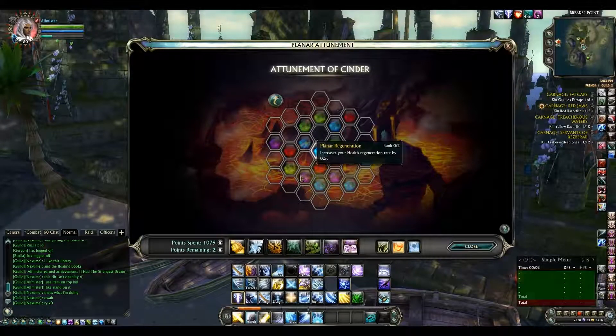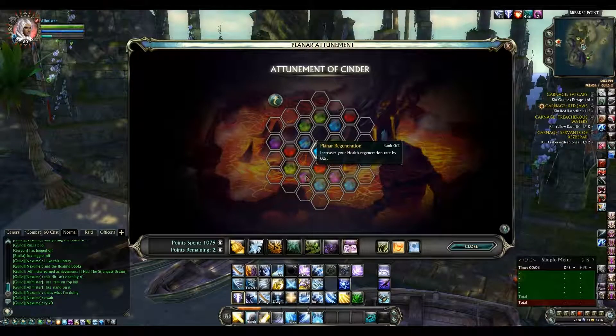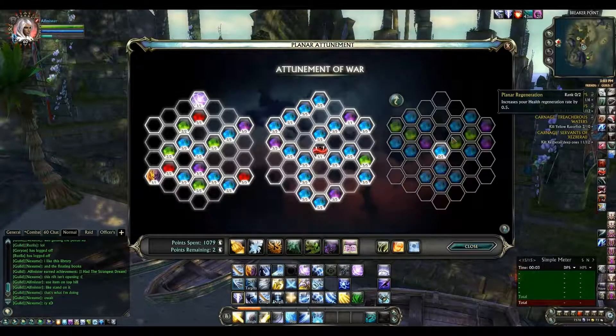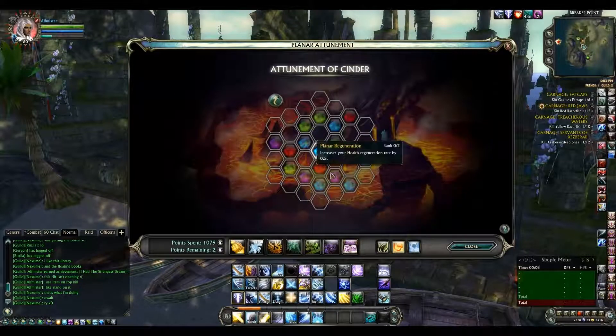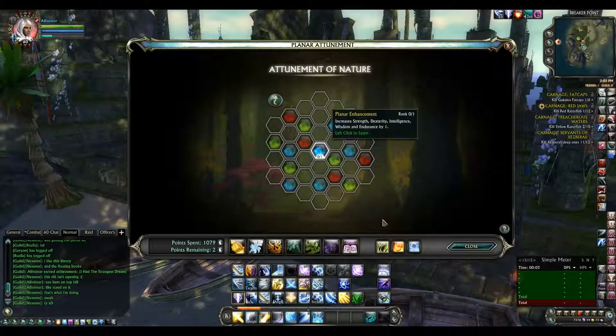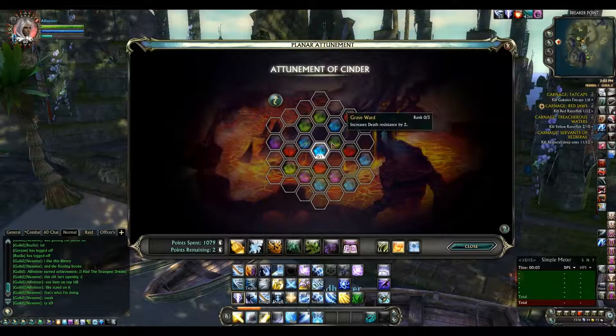The Cinder tree gives health regeneration rate twice, so that's 2 there. With the PvP tree giving another 1, that's 3 total so far — and none from the remaining tree at that point. I'm not sure how much impact it'll actually have.